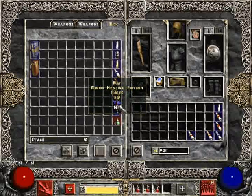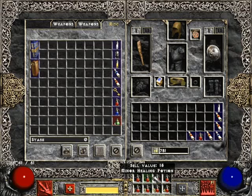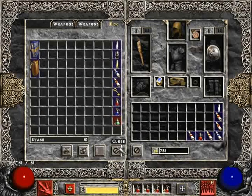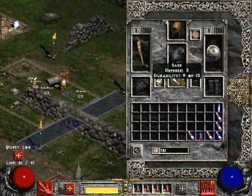Grab a few more healing potions. As you can see, you have two layers in your belt and the layers depend on your belt.